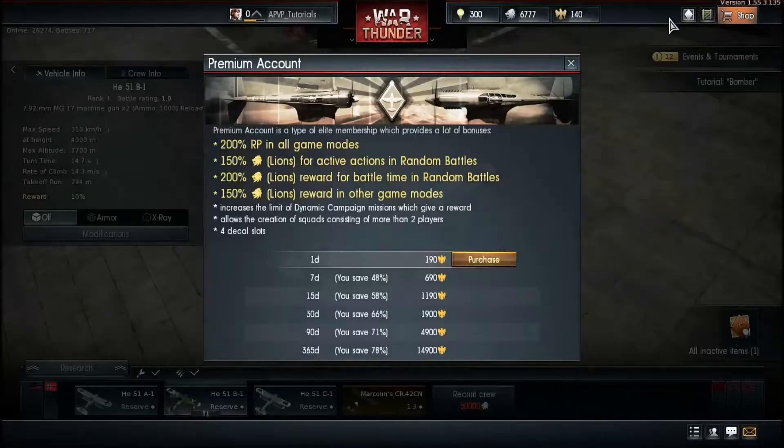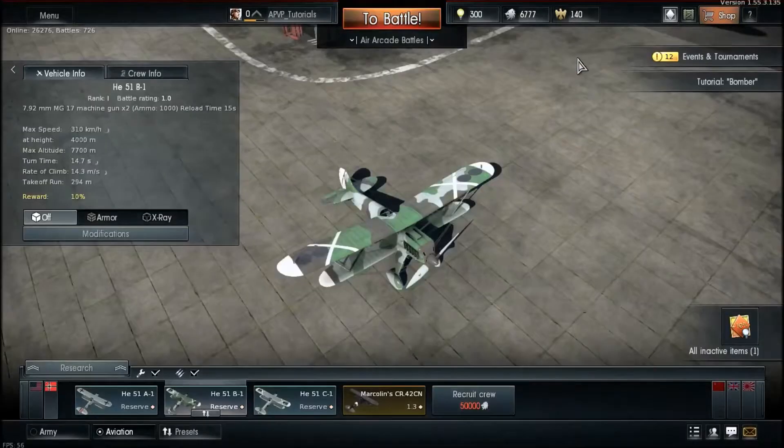This is your premium account option. A premium account gives you around 20% more RP and Silver Lions per battle. You can buy one day of premium for 100 Golden Eagles. It's actually kind of worth it — I got a 3-day premium through a trophy once, which helped me boost research on my jets.